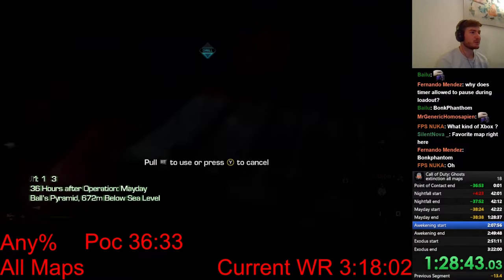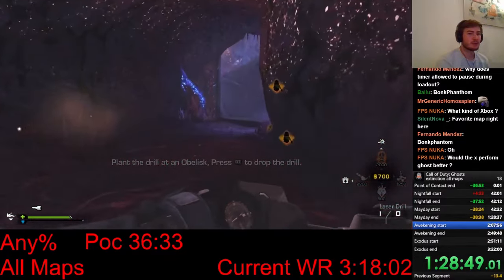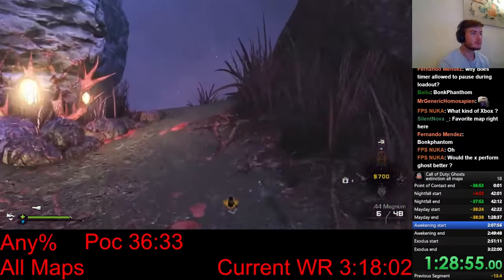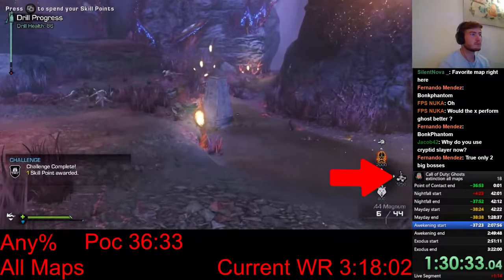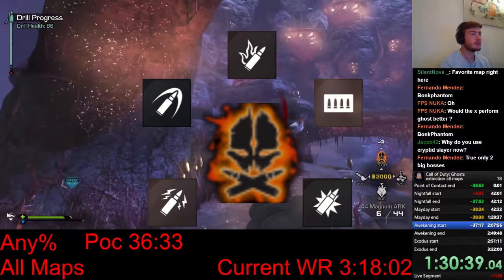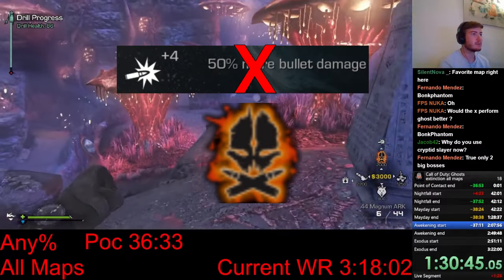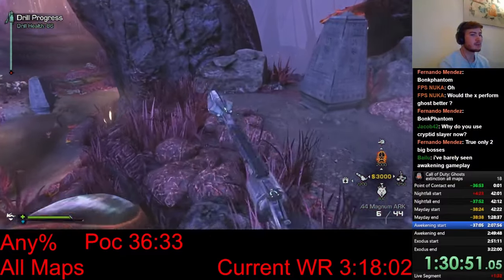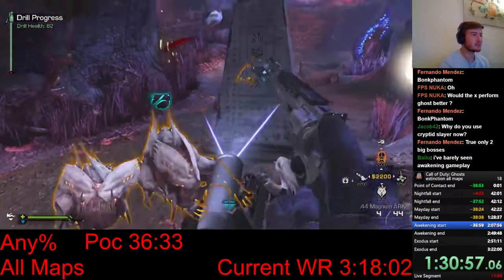I spawn in, immediately upgrade Ferals and throw them down. I pick up the drill and move it to the first obelisk. In this map, there are no hives — instead there are obelisks, which are basically the same thing, except now multiple aliens can attack the drill at the same time. This means protecting the drill is a bit more important, so I'm back to running the IMS like I did in Point of Contact. I'm also using Cryptid Slayer ammo, which is the combination of all ammo types in the game. It's really overpowered, but unfortunately Cryptid Slayer ammo cancels out the 50% damage boost of Vapor Specialist. Because of this, I didn't use it on other maps, since the Barrier Hive, Breeder, and Kraken are not affected by the extra effects. On this map there are no bosses, so I can use Cryptid Slayer ammo because all the effects together are really strong — probably stronger than the 50% damage boost of Vapor Specialist.